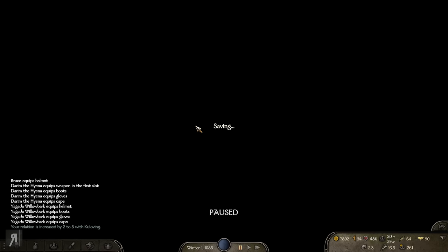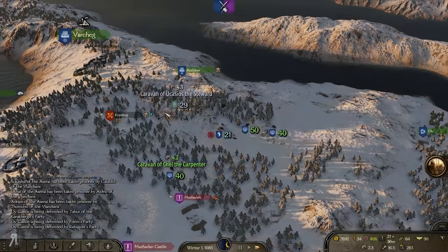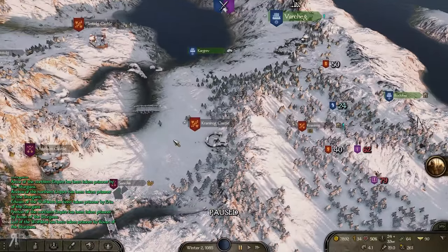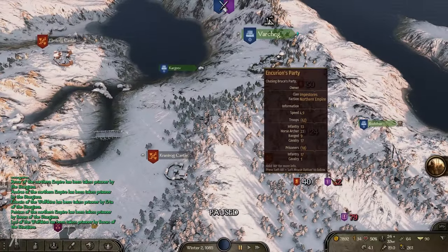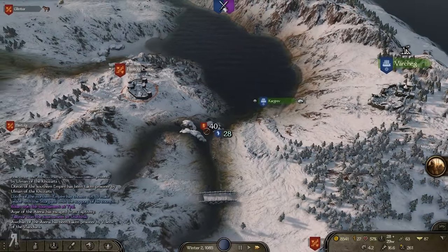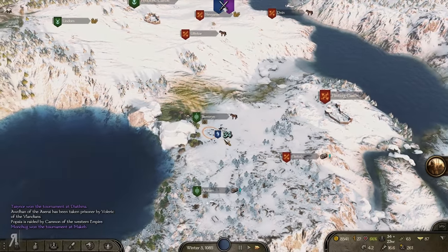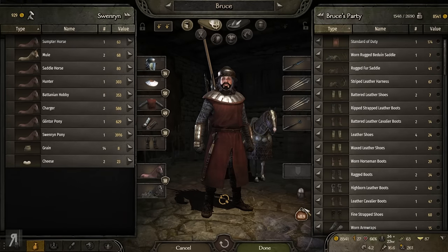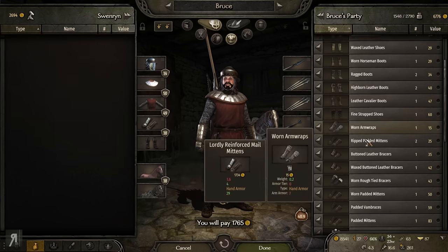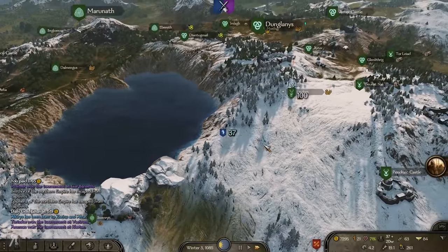We did actually end up achieving victory, surprisingly enough. I believe there's probably going to be a hideout somewhere around here, but I don't know if I can chance that. Oh no — Varcheg is actually under siege. This guy wants to murder me. I'm going to have to go into this castle, I guess — we're going to have to run away. Actually I don't need to go into the castle, fantastic — I was really worried about that for a second. Now we can actually buy some stuff. I'll buy some Batanian horses while I can. And then — she escaped! Are you serious? That is hilarious, just as I was about to get to the town.